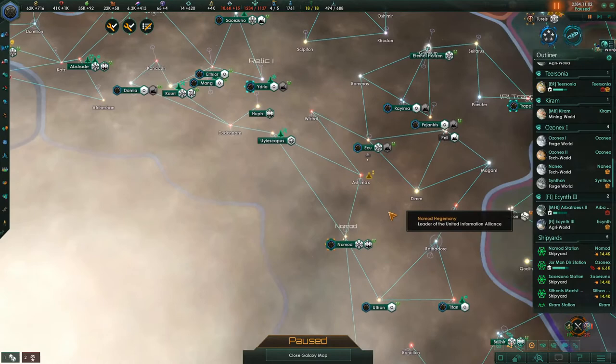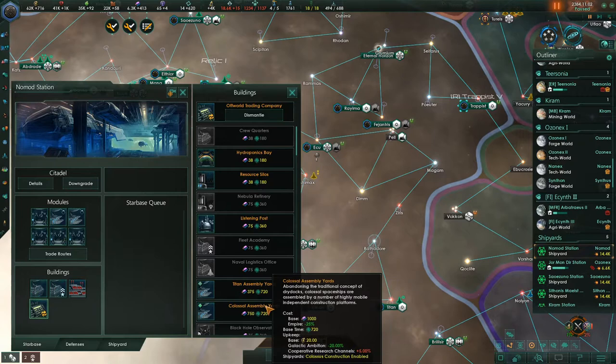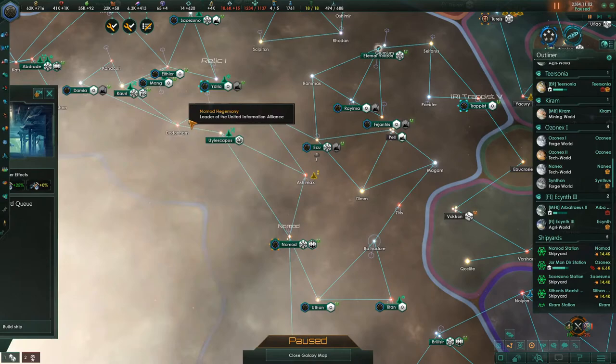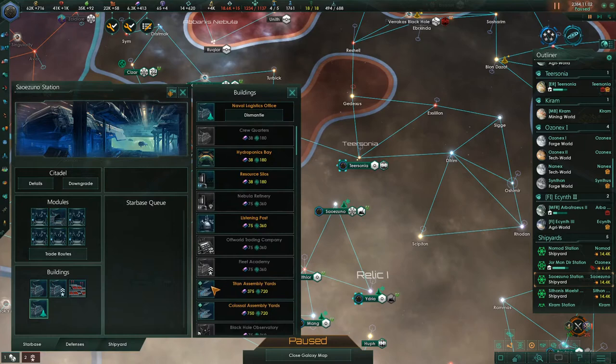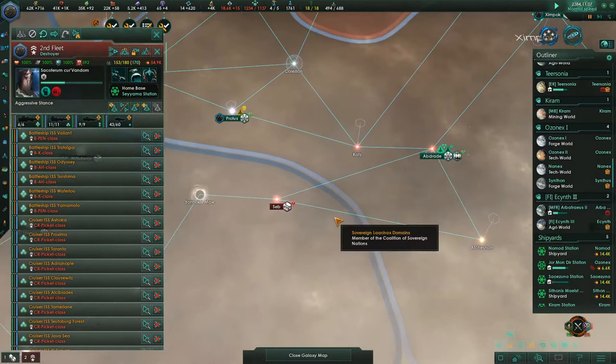This is a fully upgraded shipyard, but I think you have to have Titan Assembly or Colossus Assembly shipyards on them before you can build the Juggernaut. The Titan requires the Titan Assembly Yards and the Juggernaut requires the Colossal Assembly Yards. We have a shipyard designed just for this kind of stuff — it's got a deep space black site and Naval Justice Office but we don't care. We're going to go Titan Assembly Yards, then Colossus Assembly Yards — Colossus first so we can build a Juggernaut.